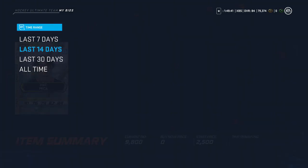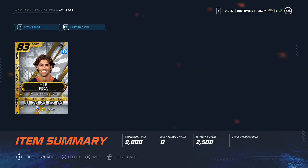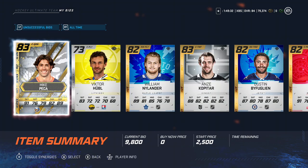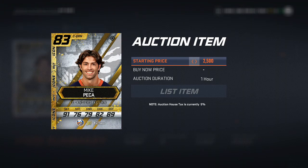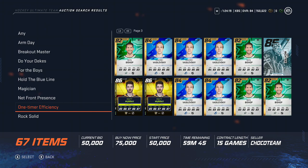Here I'm trying to win a bid war for this Mike Pekka, because 10k at the time was really cheap for him — he was going for 20k. After I bid on him, I went into my bids and spammed the right trigger to refresh until I eventually won him. Mike Pekka is special just because of his 98 face-off rating; he's always going to be desirable for people who need to do those challenges or just need a third or fourth line center, at least until other cards come out.